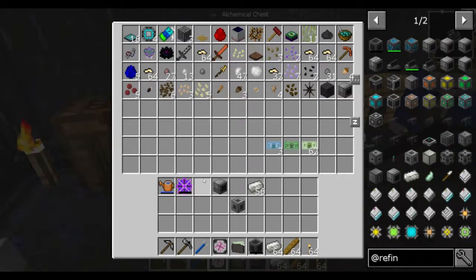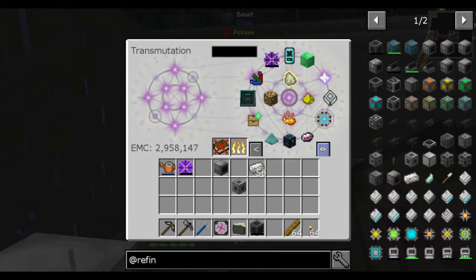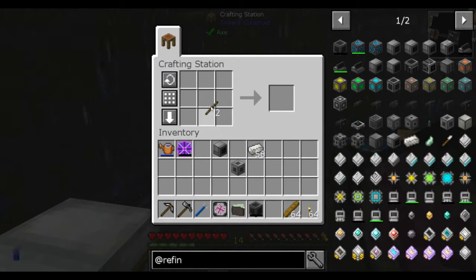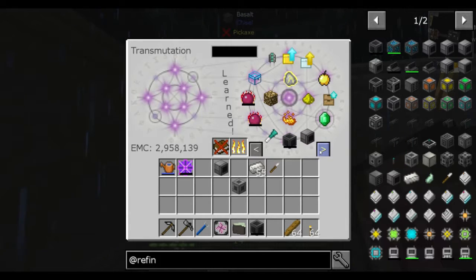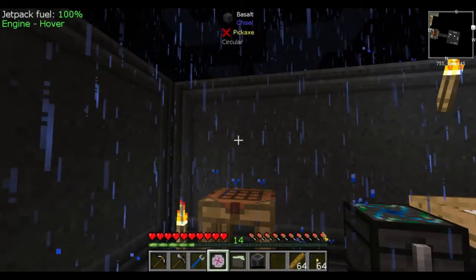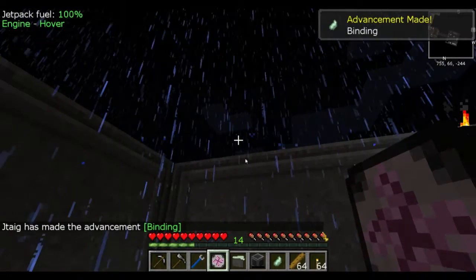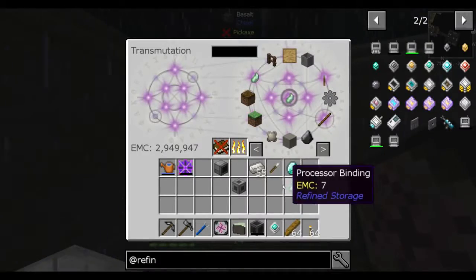Can I grab that as well? There's one in the drawer, in the cupboard. So I need six. I wish there was a way you could access the EMC with the refined storage. There's one for bindings, but it's really weird. We need slime and string. I've got bindings. I also have an advanced processor completed if you need it — it has EMC on it.